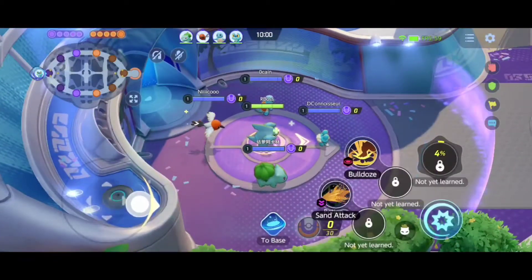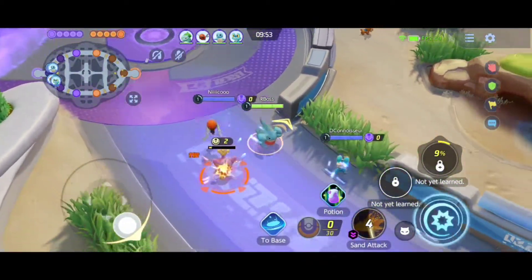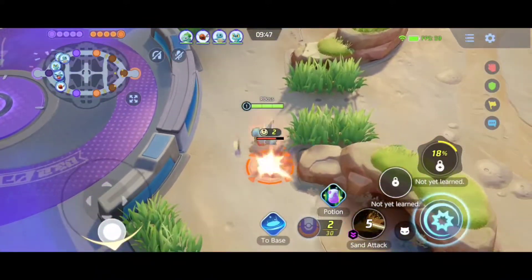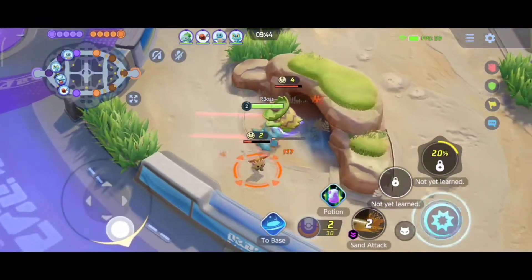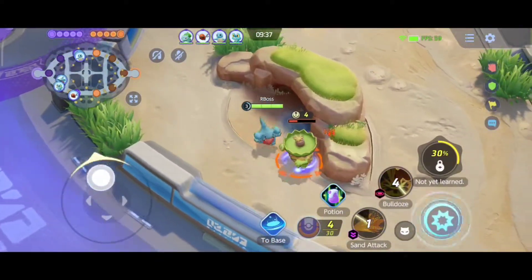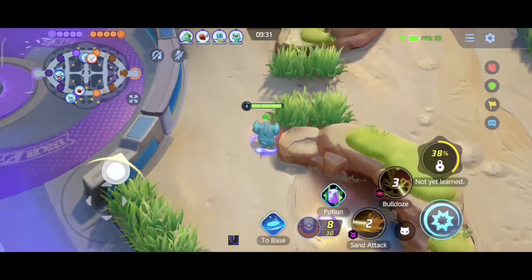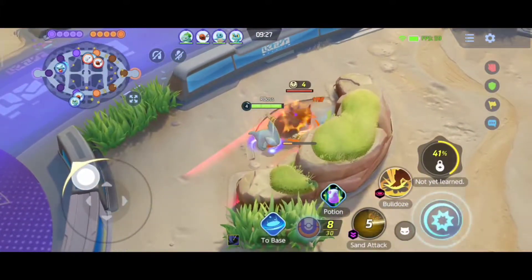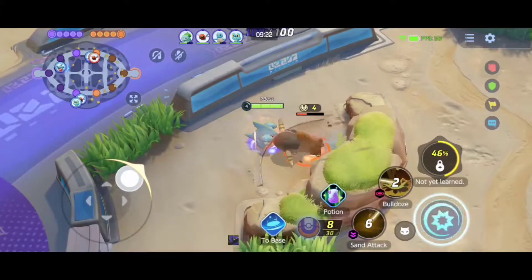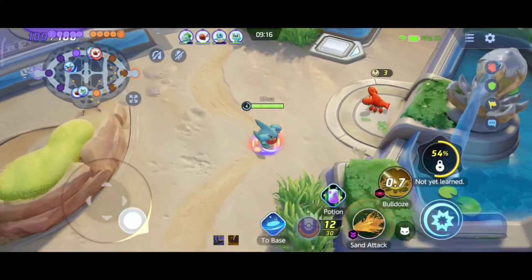At the beginning you start with the base evolution of your Pokemon, so they are tiny. There are three lanes: the upper, middle, and bottom lane. You can find buffs in the middle lane, so if you jungle you need to collect all those buffs to help your teammates and perform surprise attacks on other lanes.